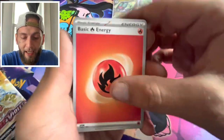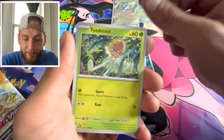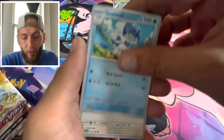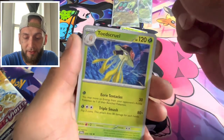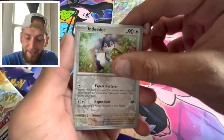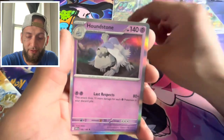We got that basic energy, Hornard, Wiglett, Toedscruel, Sandile. We got a Quaxwell, we got the Sizzlipede. We got a Toads of Cruelty, into a reverse NDD, a reverse Bazel, in a holo.